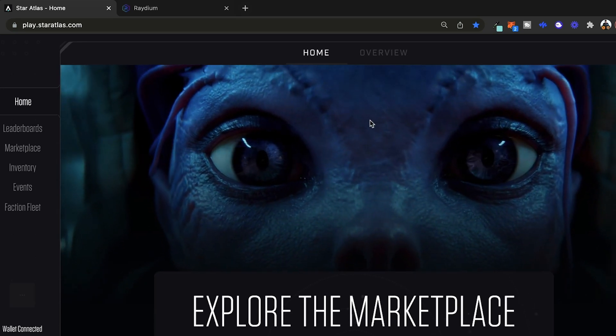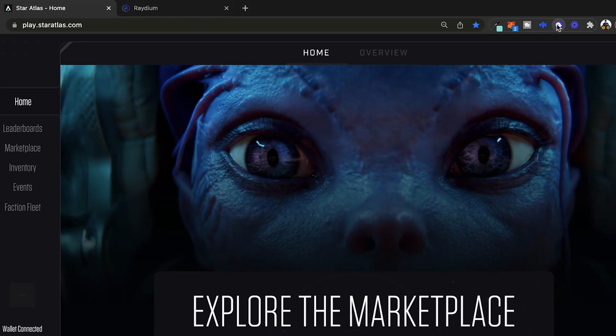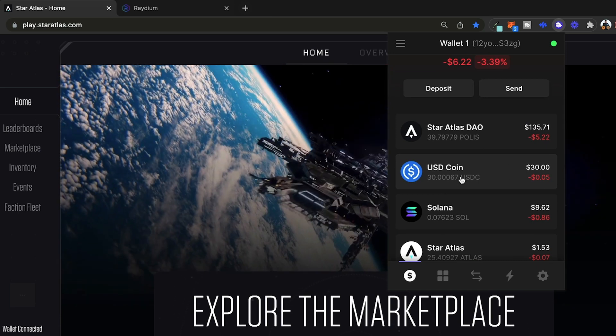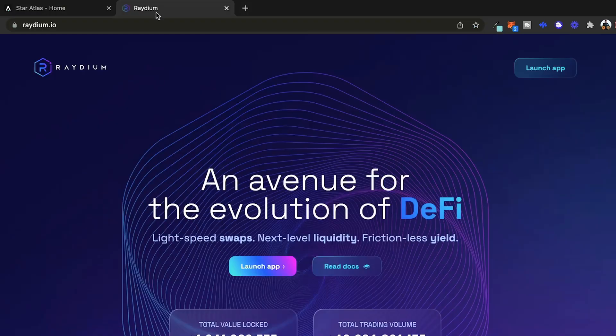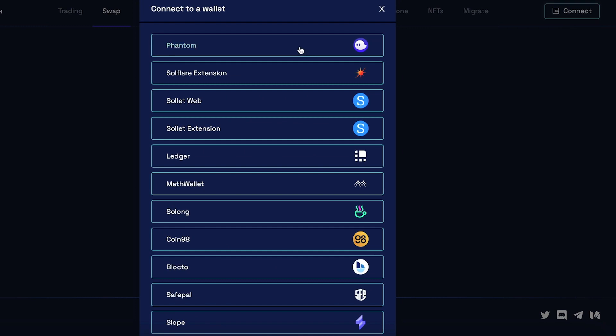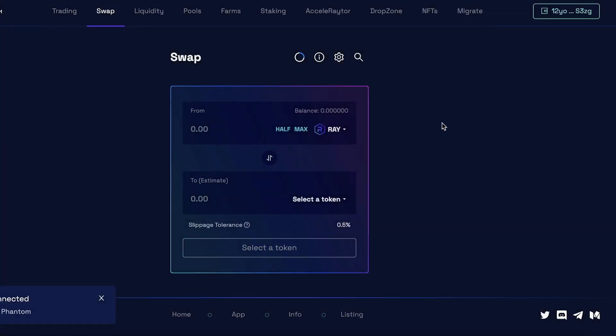Next, we want to check our wallet to see if the USDC arrived. So I'll click on my Phantom wallet, and if I scroll down, I'll see my $30 of USD coin right here. So the next thing we're going to do is go to raydium.io and click launch app. First thing you want to do when you get in here is connect your wallet. So we'll click connect, choose Phantom, and we're connected.